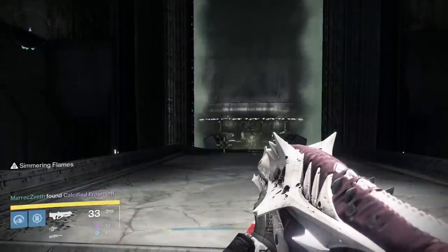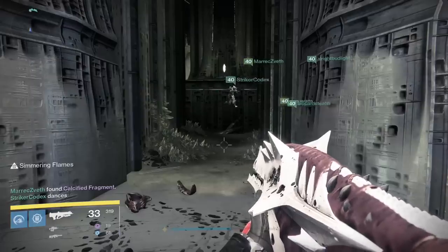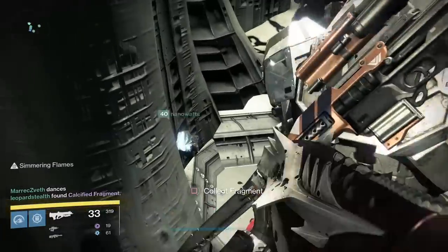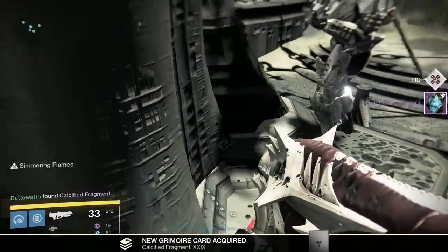The first fragment is right before the teleporter up to the first encounter. You're going to see the teleporter that shoots you up, but do not go in it just yet. Look on the pillar that blocked your view of said teleporter and on the right corner will be the first fragment.